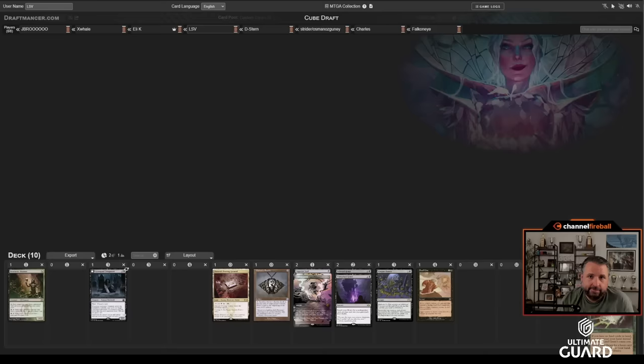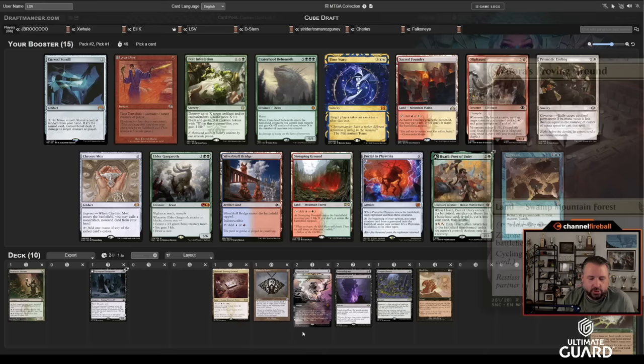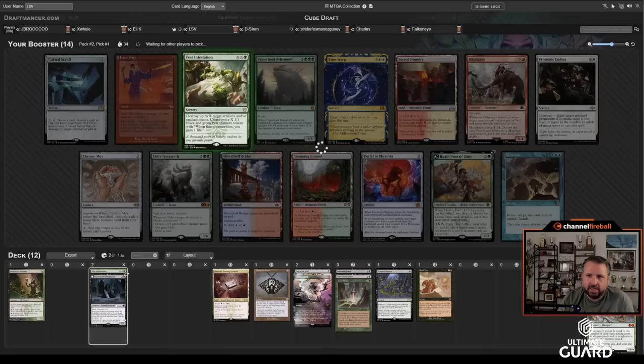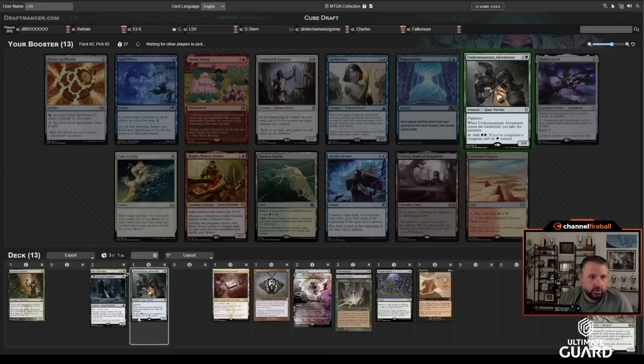Could this be a Tarmogoyf deck? Technically it could. Land Grant to get Zedruu's Proven Ground is not nothing. Pack two — I guess Pest Infestation. All I missed at the end was a Liliana for a Zedruu's Proven Ground; I don't mind that. The Basalt Monolith pick didn't really derail things. I'll take Pest Infestation — I can count on playing Land Grant for Proven Ground, maybe a Forest, and Pest Infestation is the splash.